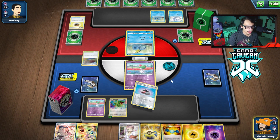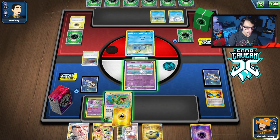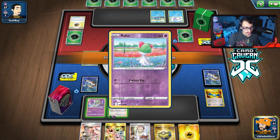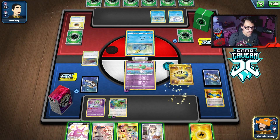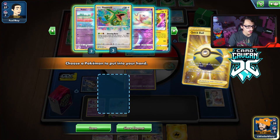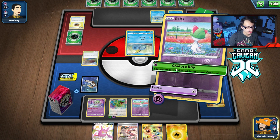We got six cards from Marnie — that's still fine. We need to get psychic energy on the Rayquaza so we can kill the Training Court. Actually that helps us out quite a bit — we can use that to keep attaching energy each turn. We Rare Candy into Gardevoir. We get Mew on the bench. We probably won't be able to attack this turn. We'll do Shining Arcana first.